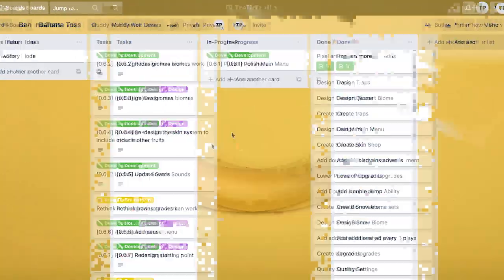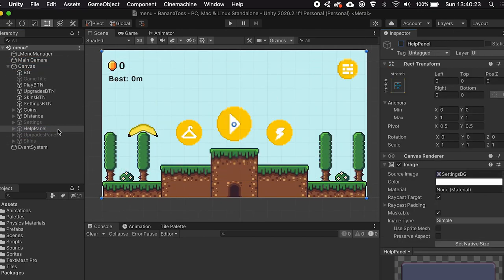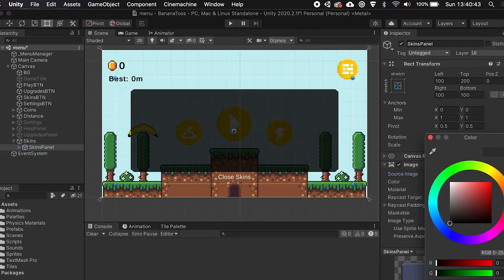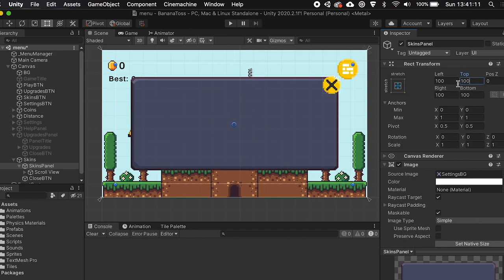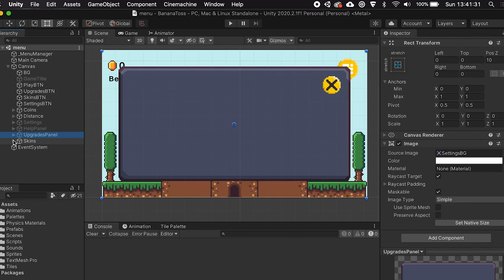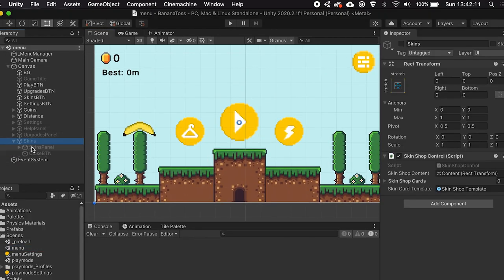Kicking off the Banana Toss development, we started off by polishing up the main menu by replacing all the old plain black transparent panels with some actual pixelated graphic of a panel in the background that we measured out perfectly so it actually fitted the screen how we wanted it. I swapped up a few buttons, changed the plain text close button to an actual cross, and then did a little bit more work on the menu. There were a few bugs, especially with the skins falling off the panel, so I had to go back in and fix that.